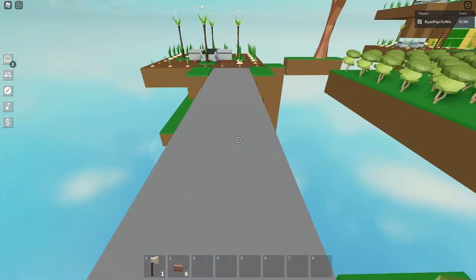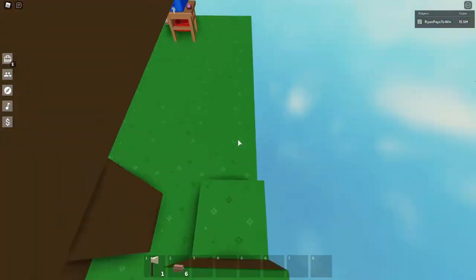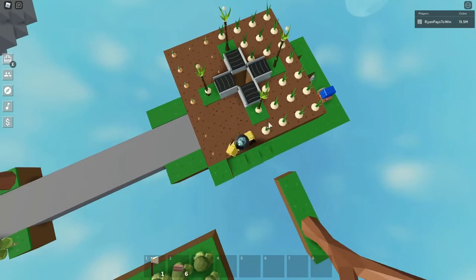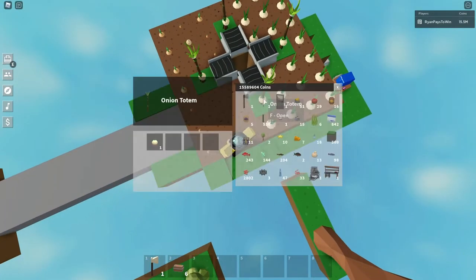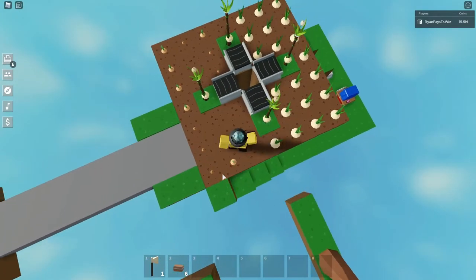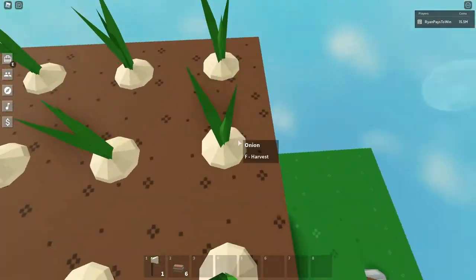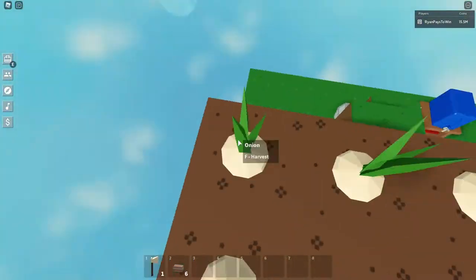Hello! Welcome to another Skyblock video where today I'm going to show you how to make an OP onion farm. All it takes is four onion totems, four conveyor belts, and a minimum of four onion seeds — though I think the maximum number of onions would work too.